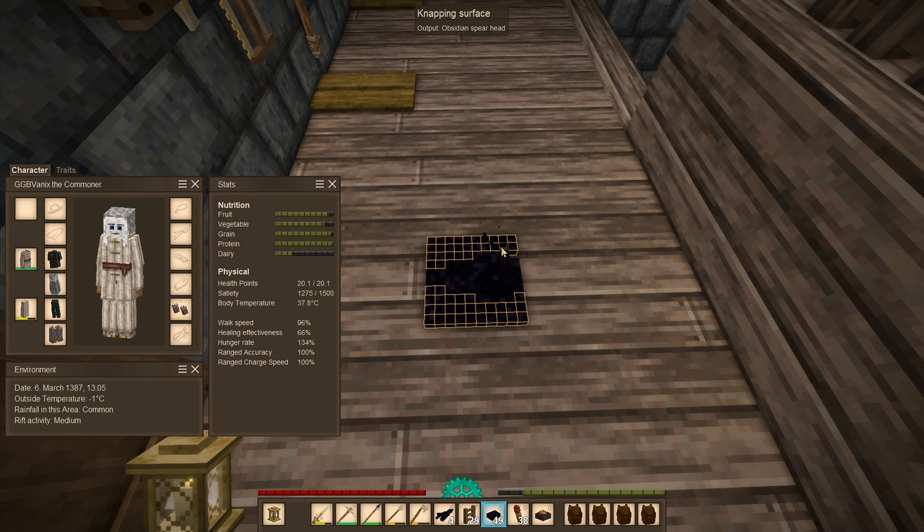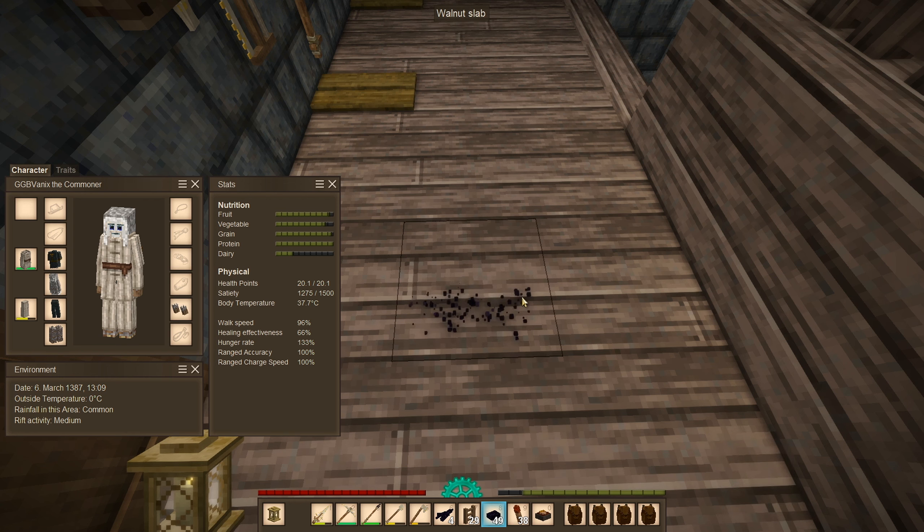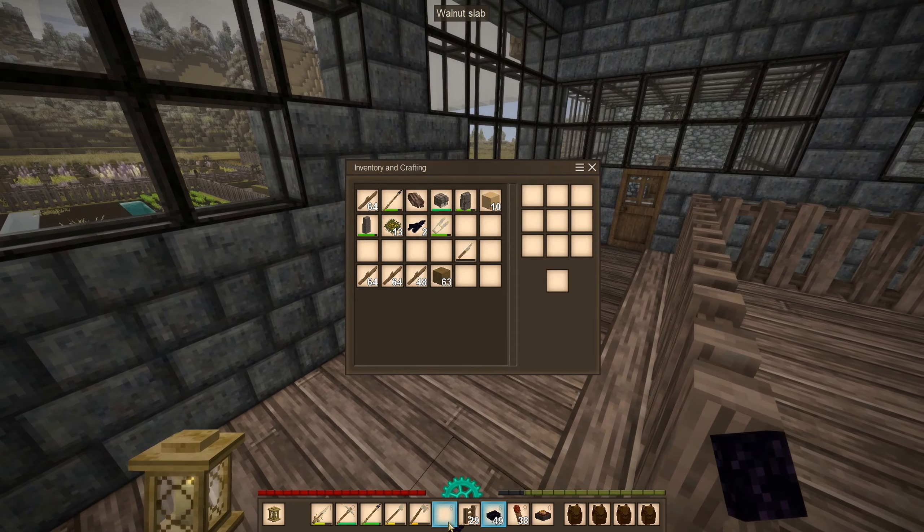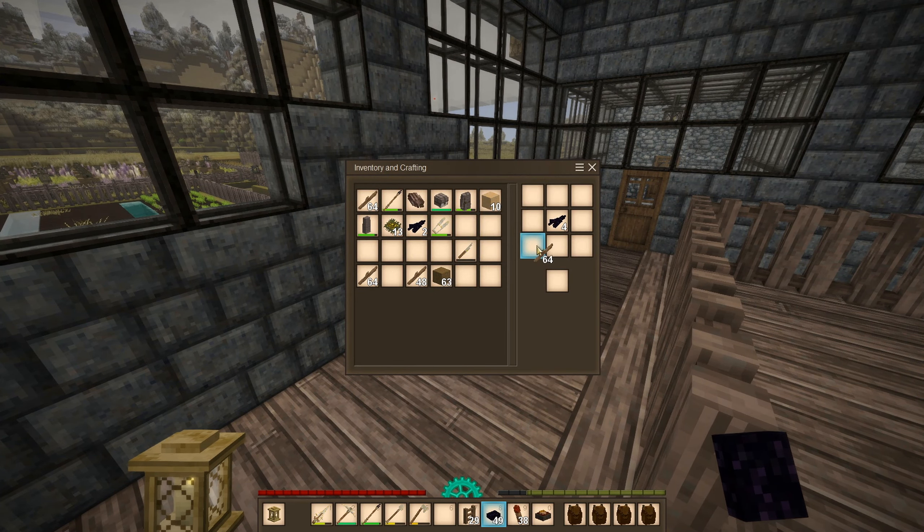I think we pretty much explored enough of the world, though I will explore the caves around the path that I'm building — still haven't done that. I have six spears, good enough. Let's just get these spears. I also need to put away these sticks here; I don't need that many sticks.